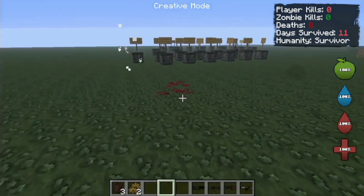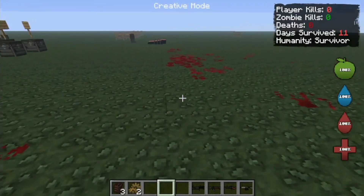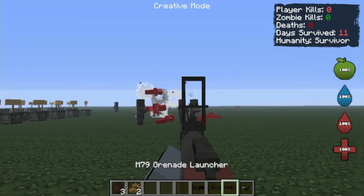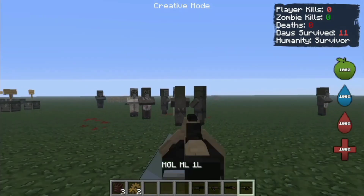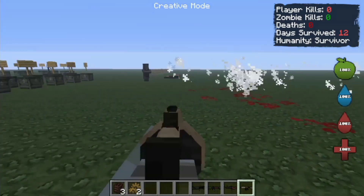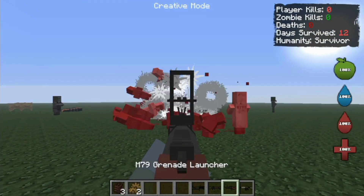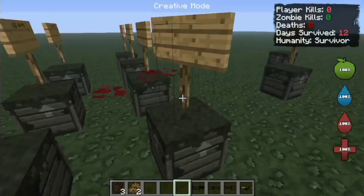Whoa — that kid didn't even survive, it was trying to run away. Poor kid. How about the grenade? It's not that strong but it is still fine. How about this grenade launcher? Whoa, it is much stronger than the regular grenade. Now I have tried all of the weapons.